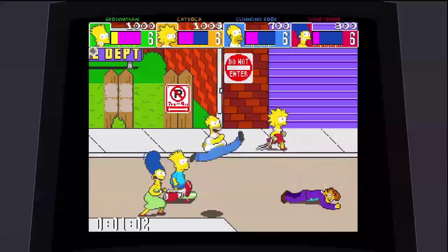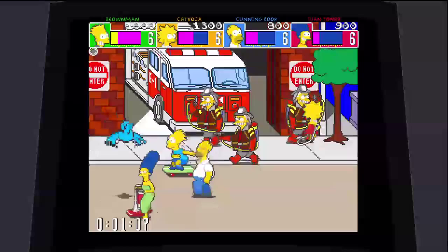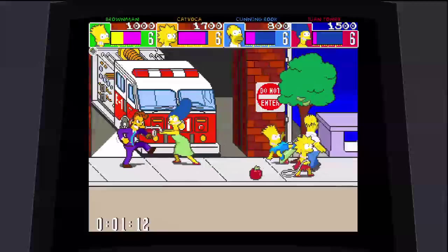It's only in four levels. It's in stage one, which is right here — downtown Springfield. Right after you pass the fire station where the firetruck is, beat the shit out of the tree, some fruit will come out, and there's Bongo right there. First one. Moving on.